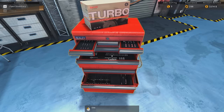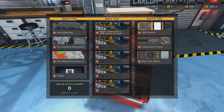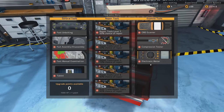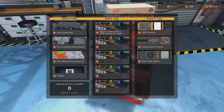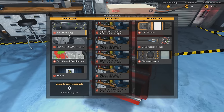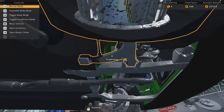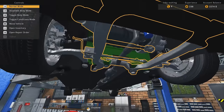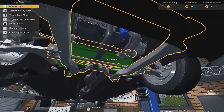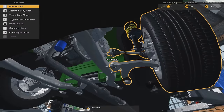This is the upgrades you can get by spending XP. Like, you can get an OBD scanner, a compression tester, electronic meter. Or you can upgrade your usual stuff like fast unbolting — which is very nice — and fast assembly and disassembly. Because it doesn't waste a lot of your time, which is kind of funny because that's what the game is about. Doing the unbolting and everything, and that just speeds the process up.